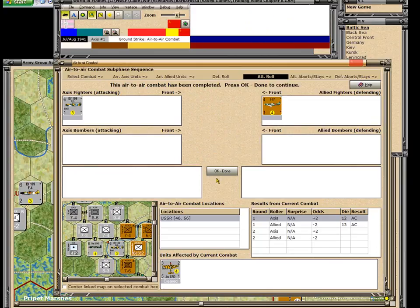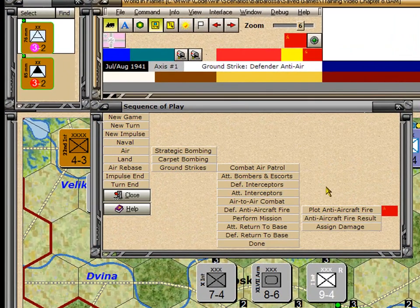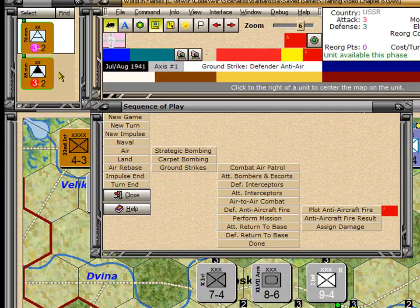The program shows this was the final round and lets you review the results — click OK Done. Now we're into the anti-aircraft phase. There are three parts to this: first, the defensive player — the Russian — chooses which anti-aircraft guns he wants to fire and who to fire them at. You can see the two AA units he has to choose from. Once he's done assigning all his anti-aircraft units, he then applies the results of that fire on individual planes. First you decide which units to shoot at, then the die rolls result in damage, and the USSR player assigns the damage.